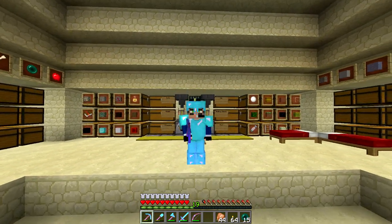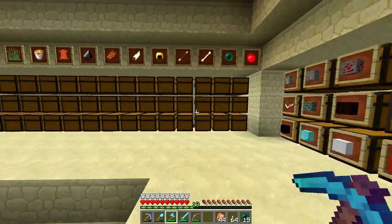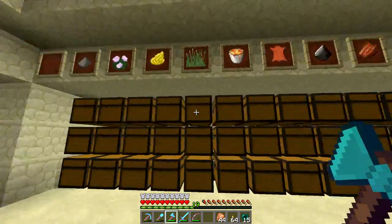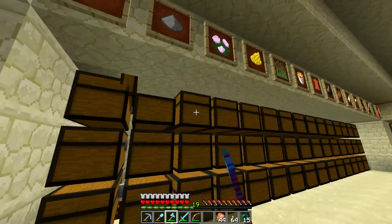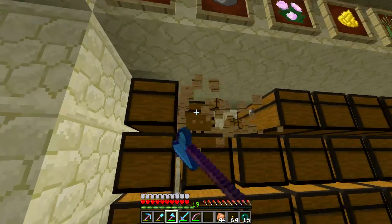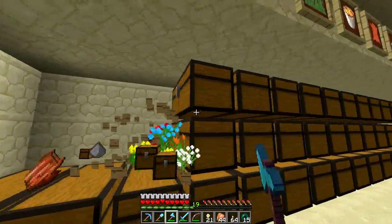What is up, world! This is your friendly neighborhood Slipgator here. Today we are over at Suzuma's base and he's been doing a lot of work over here — it's really nice. But one of the things I've always noticed about him: look at all these chests, they're basically empty.